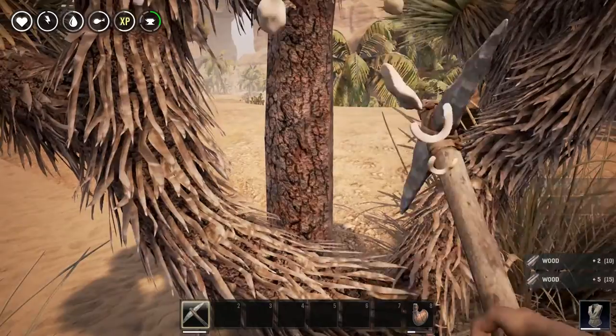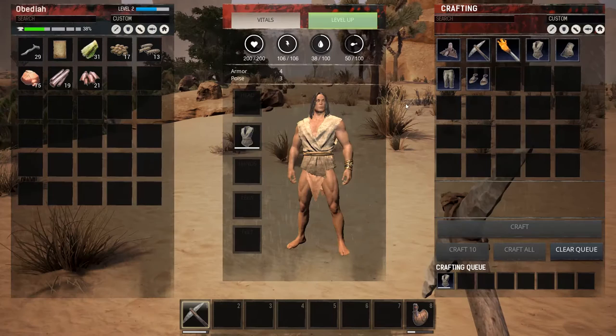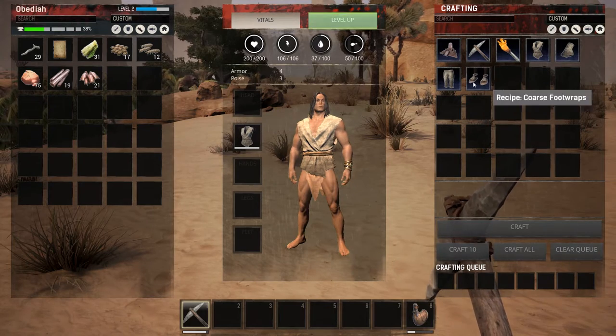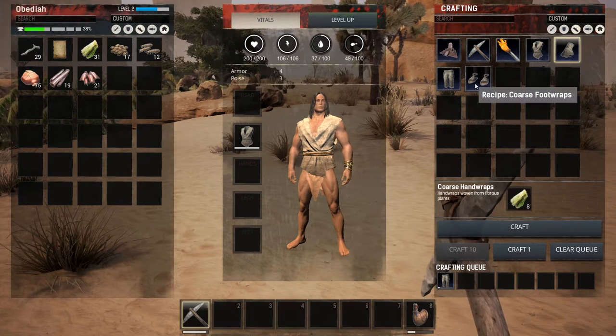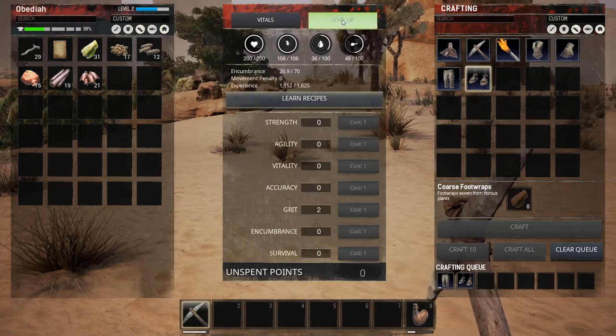We got some stuff. Let's go to the side here - what can we make? We got a shirt... tunic, I already have that. We want pants. Boots. Beautiful. Now let's go ahead and do a little bit of leveling.